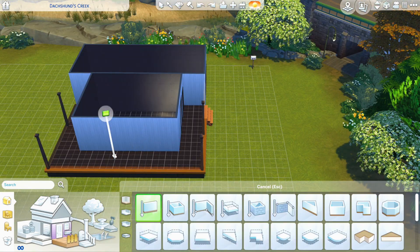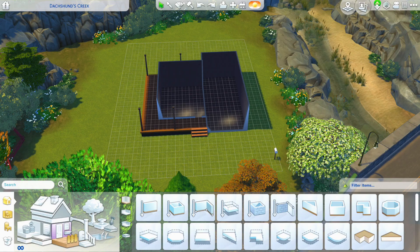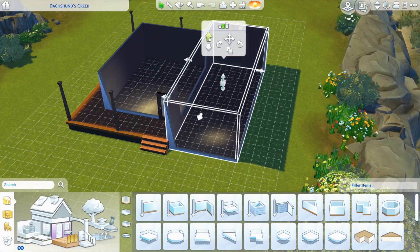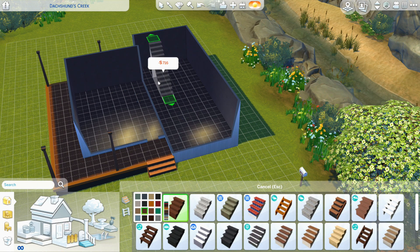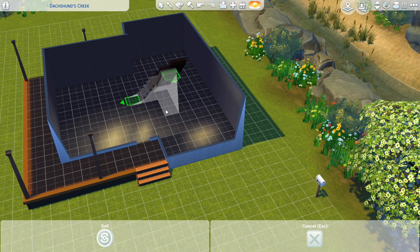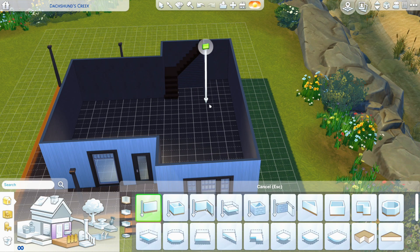I decided to use only Cats and Dogs as well as base game items so that if you only have that expansion pack you can just download it. While building the house I came across so many Seasons items I could have used, and I think they would fit really well. That got me thinking — maybe I should do an upgraded version of this house for people that don't care about a strict starter home and want all those Seasons items and upgrades.